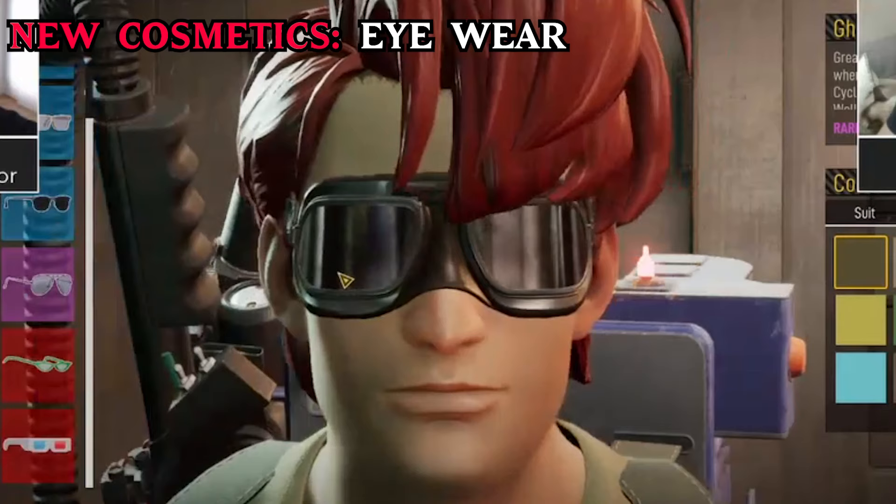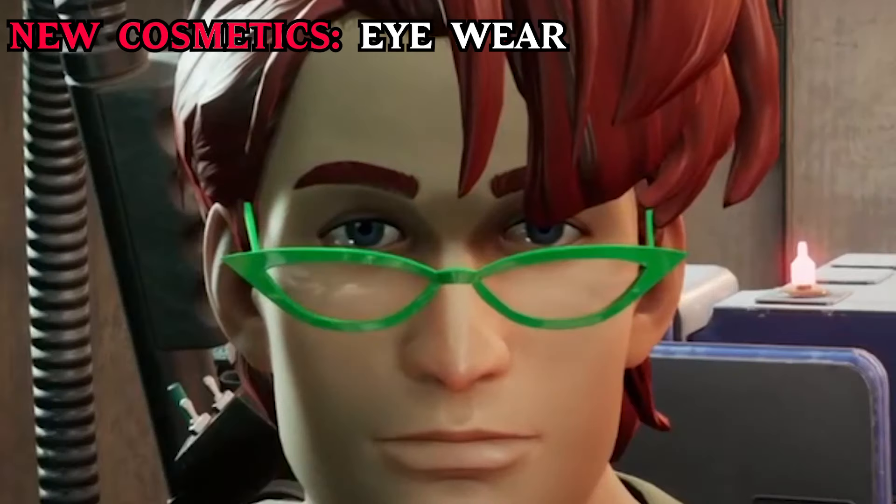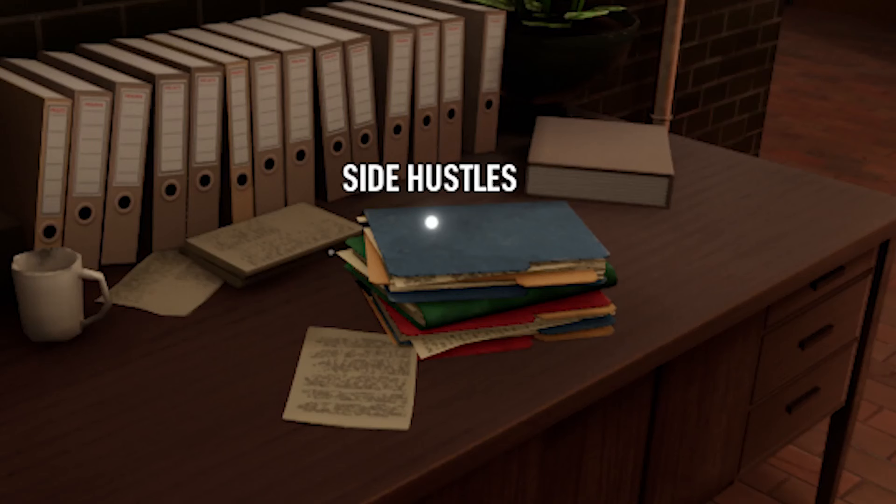Hairstyles aren't the only cosmetic items for the Busters. They added a ton of eyewear as well, ranging from the ghost cycle goggles that Slimer would wear, the secret identity mask, Egon's glasses, and Janine's glasses as well. Some of these glasses will be locked behind new side hustles that they will add once the DLC drops.